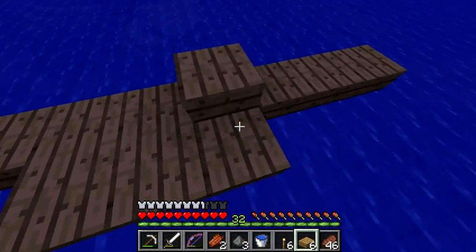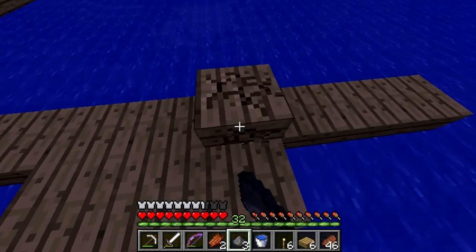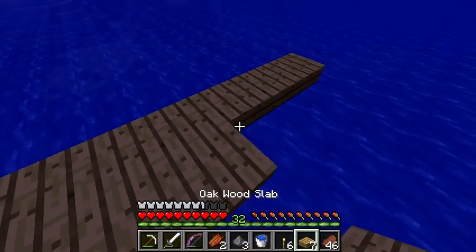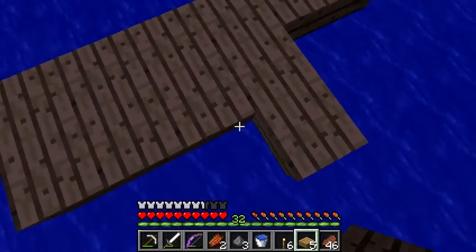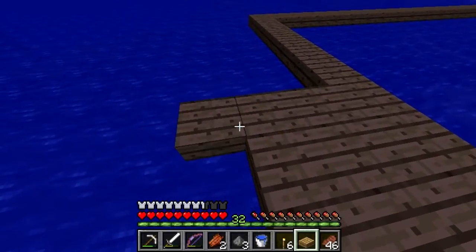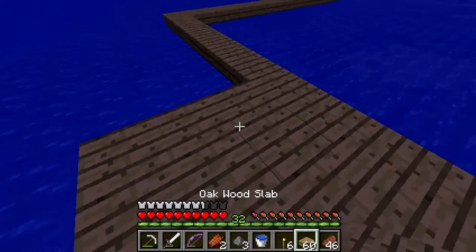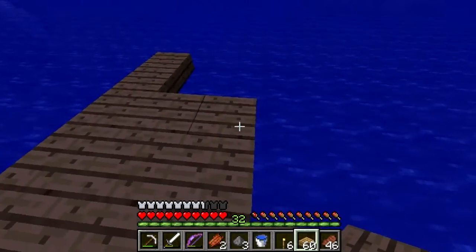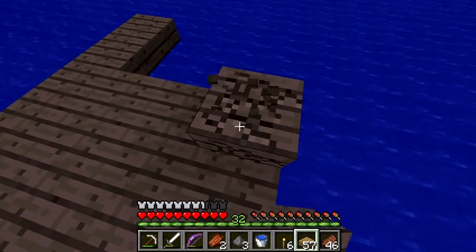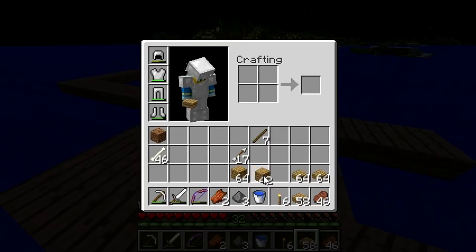I forgot to make another axe. Normally I make like three axes and just keep cutting wood until all three are broken. Do mobs spawn on half slabs now? I know they didn't used to, but I feel like they probably do at this point. I really should go back and make an axe — I should just make a workbench here so I don't have to go back to the motherland.